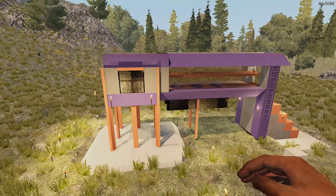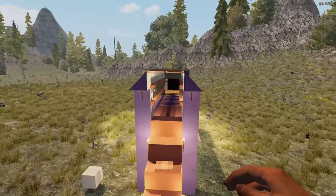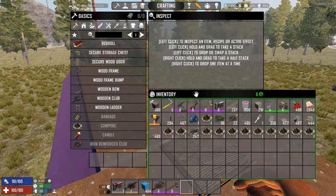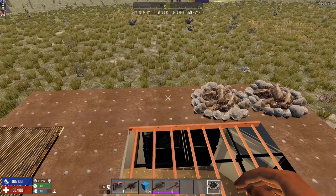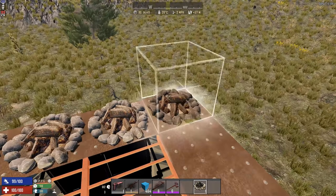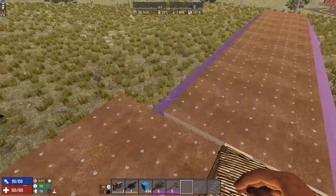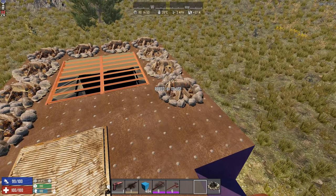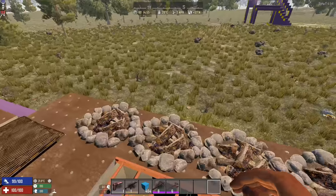Now we're at the finished build — almost finished. We have the way up, the corridor, all nice. What we're lacking is a way to get screamers to come. What we're going to do — and this is a simple, straightforward method — is place down a bunch of campfires. Campfires create heat, and I'm not talking about temperature heat, I'm talking about the heat map. By having a bunch of campfires, we'll get a bunch of screamer zombies. It can be a bit noisy though, so we put in a bunch of wood and let them run.